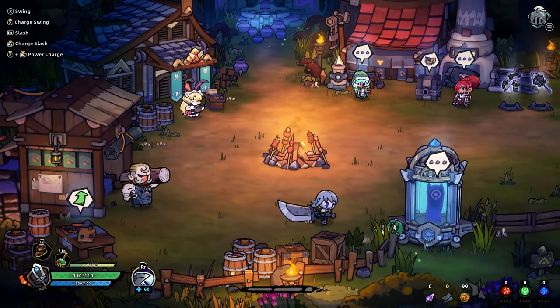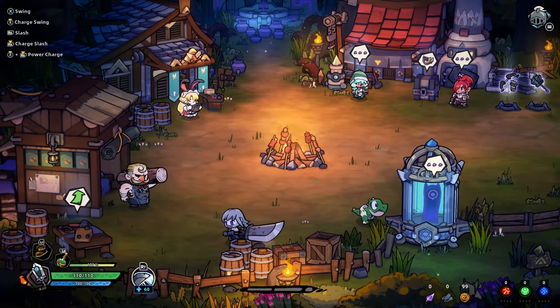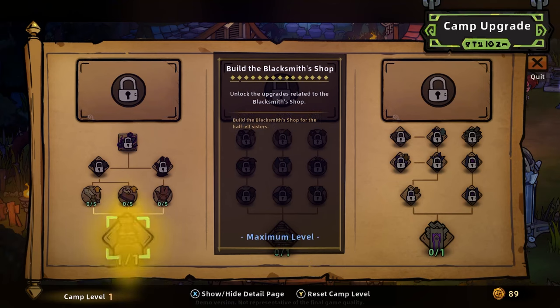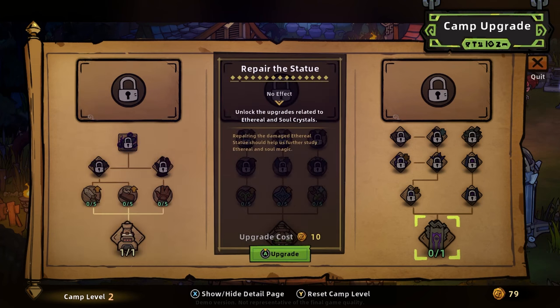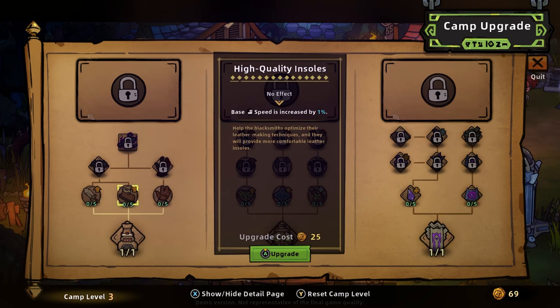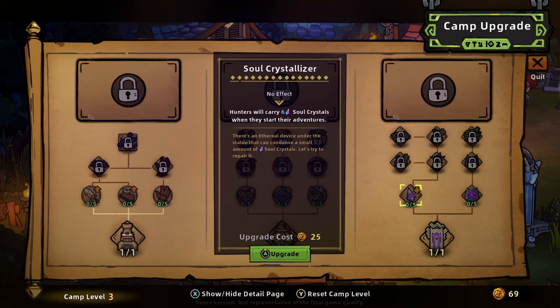And also, you know, we start with different stuff. Come over here, use the upgrade — the blacksmith shop. And also fix the alchemist hut, add the statue. The base attack increased by one, base speed. This is where the roguelike mechanics come in. We can get max HP here, max elixirs, which is pretty good because that's your heal.